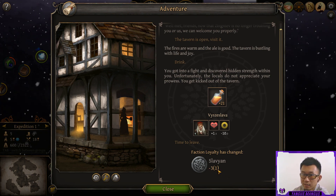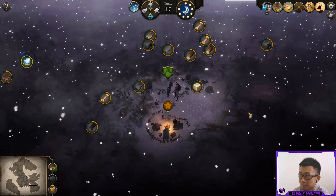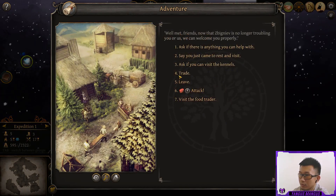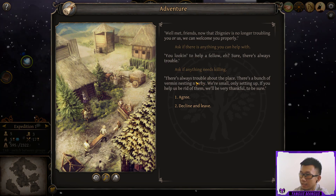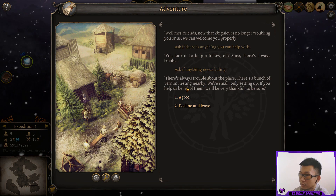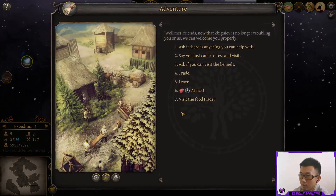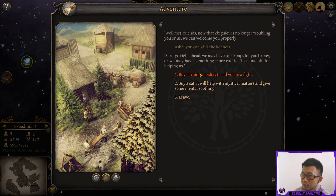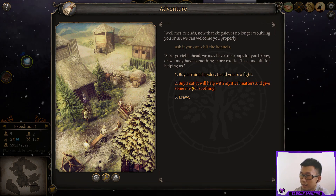It was lucky that we didn't go back to 0, because if we went to 0 we would be hostile — so we're at 1. We'll go into this village again. This time we're going to ask if there's a quest we could help with. They want us to get rid of a bunch of vermin nesting nearby. We're going to visit the kennels — hopefully we have some stuff we can trade. We're going to buy a cat.